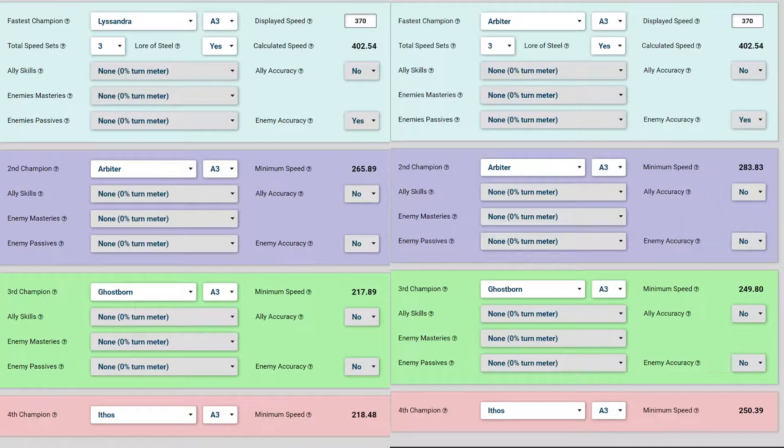I want my Lysandra at 270. Here is an opportunity for me to interject with some math, courtesy of Deadwood Jedi's website — deadwoodjedi.com — where you too can figure out your speed leads. I have two infographics: the first is a Lysandra lead calculating your speeds, and the second is an Arbiter lead. The lead is the fastest champion, not necessarily the champion with the speed lead — obviously Arbiter is the speed lead on both of them. The goal is to figure out what speeds I need my champions to be, looking at both what it looks like when Lysandra lands her speed decrease and when she doesn't.